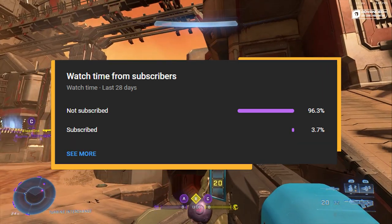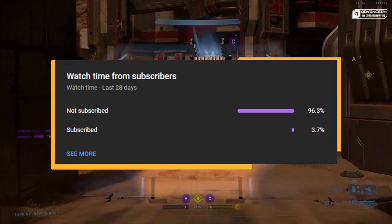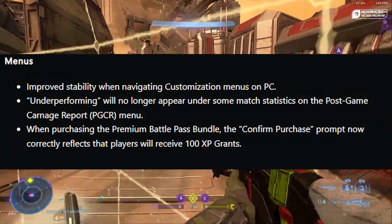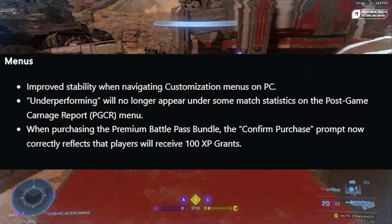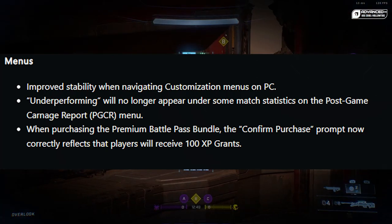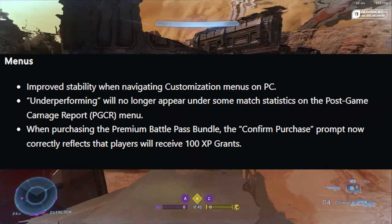The following changes were made in the March 28th patch: improved stability when navigating customization menus on PC. 'Underperforming' will no longer appear under some match statistics on the post-game carnage report menu — that's when you got zero kills and it would say 'underperformed.'